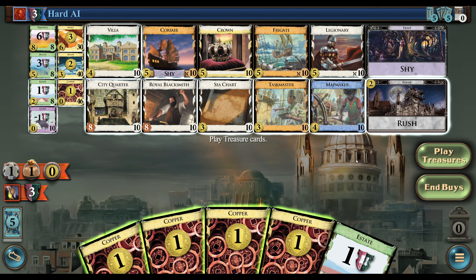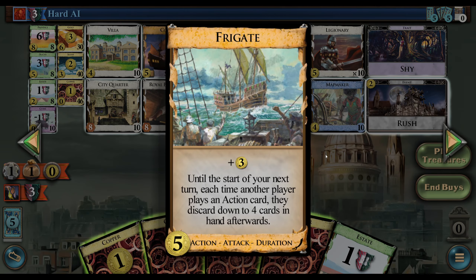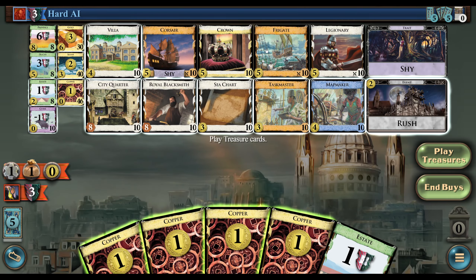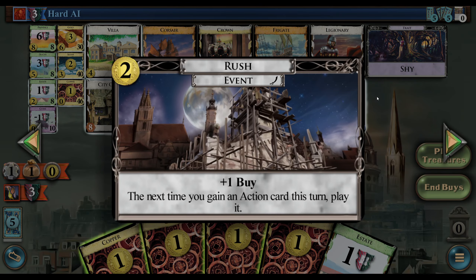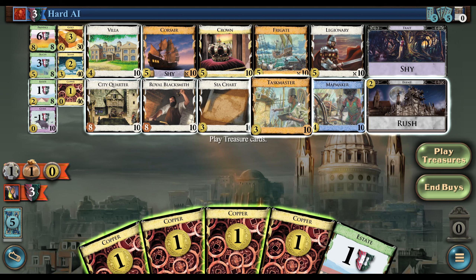Corsairs could have value. The Corsair, Legionary, and Frigate are all going to be decent here. Frigate is mostly like an anti-Mapmaker reaction thing, I think, for us. The Corsair and Legionary may just lock them, shut them down completely, though it might take a bit of time to get there.